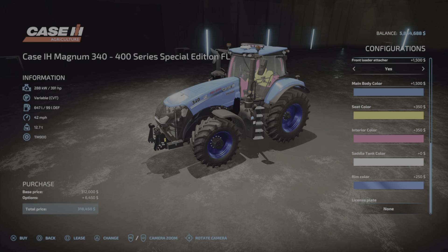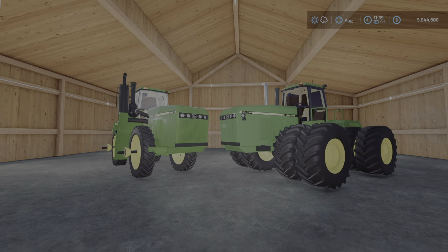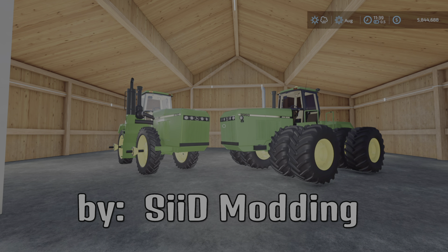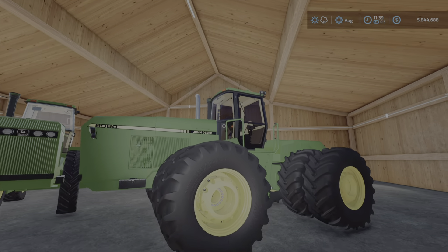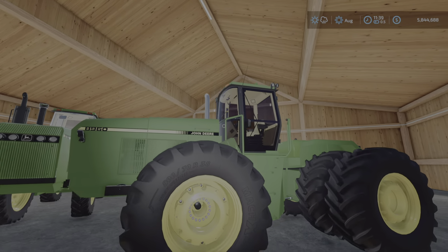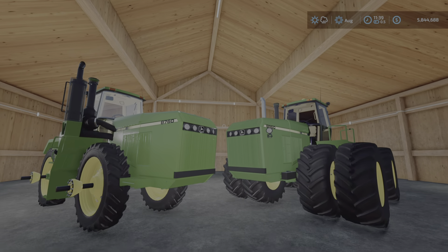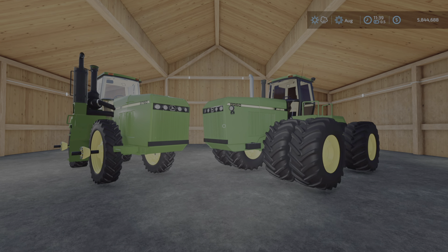Behind this door we have the John Deere 8760/8960 by SID Modding, with a horsepower range of 300 to 370. Let's take a look at this one in the store as it has some different window tint options, wheel customizations, and exhaust customizations.